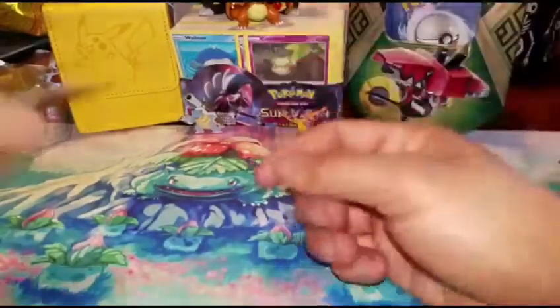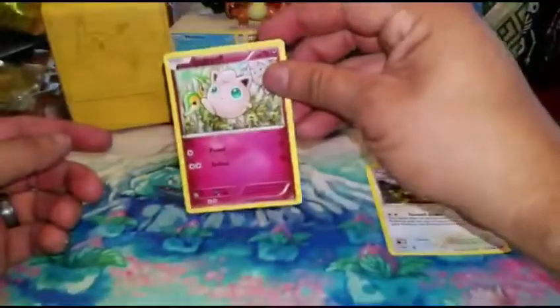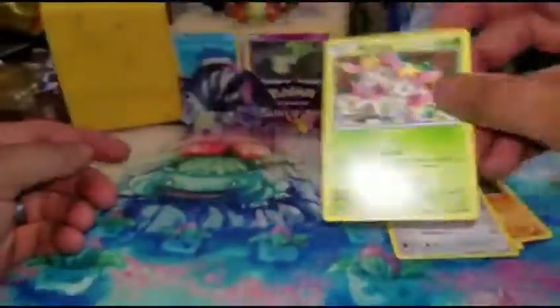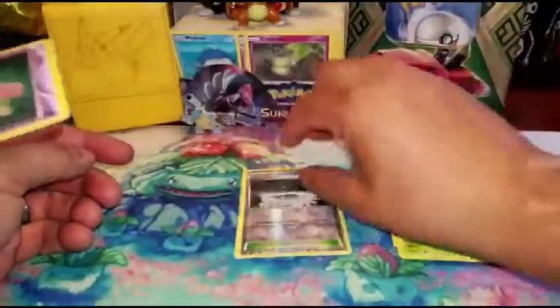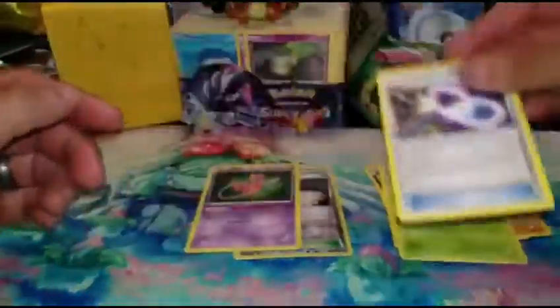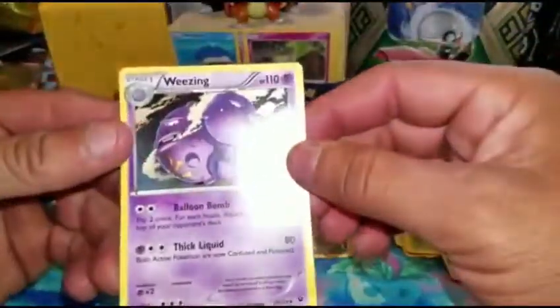We're gonna do her pack first — she's gonna open up that pack first. We have a Meowth, Jigglypuff, a Riolu, a Bronzer, a Deerling. The Reverse Rare is a Fairy Garden and she's got a Holo which is a Mew. Also on the spare link: Fairy Drop and Weezing.